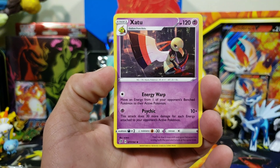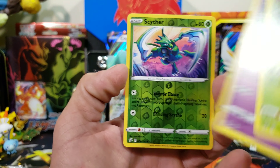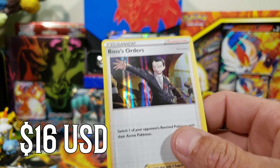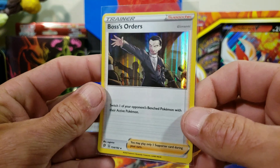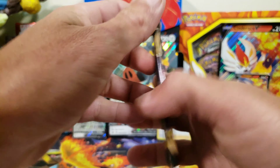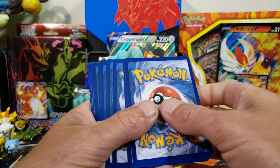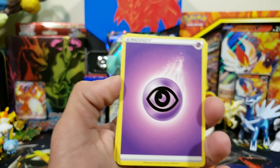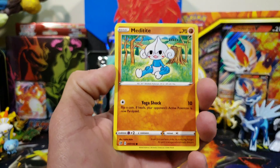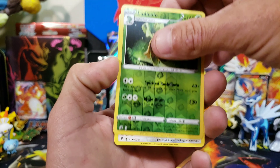First Rebel Clash pack from the Build and Battle box: Koffing, Shinx, Yamask, Applin, and there's a Hattena — reverse Scyther — and we got a holo Boss's Order! Not a bad way to start the box. That's about a 10 to 12 dollar holographic card. We'll stick it in the back. The other day off camera we also pulled a reverse Boss's Order — if you need either version, hit me up on Twitter or Instagram.